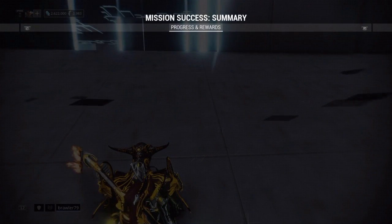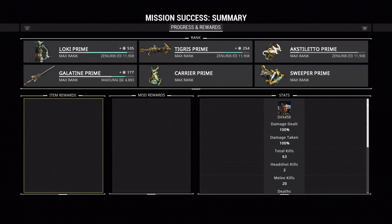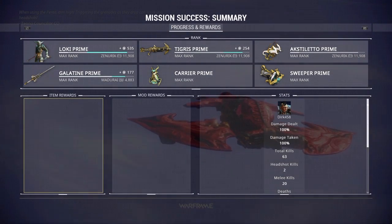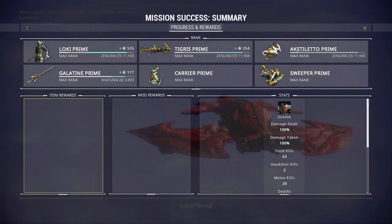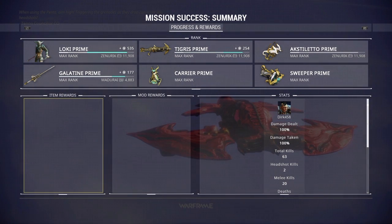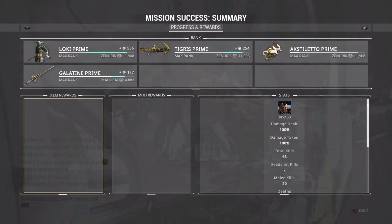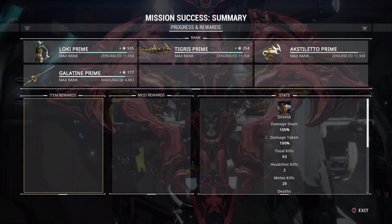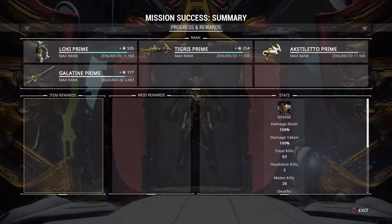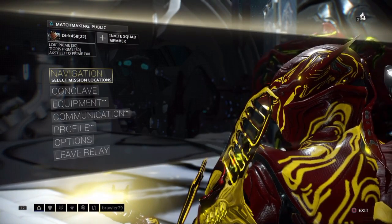There you have it — that is my version of the Master Rank 22 completion. I get an additional loadout slot and an additional trade every day. The stats: I had to do 63 kills, two headshots, and 20 melee kills. Again, I was doing this at Cephalon Samaras. For people that don't know, if you go to Cephalon Samaras and walk to the right when you walk in to talk to him, you can practice your MR rank test before you take them. There's a whole row of icons you can choose from that allow you to do that. That is my way of doing the Master Rank 22 test. I am ranked 22 — thanks for watching everybody and happy gaming.